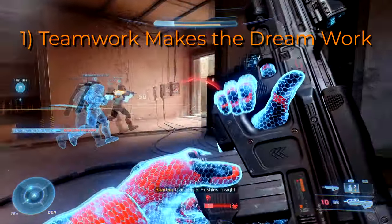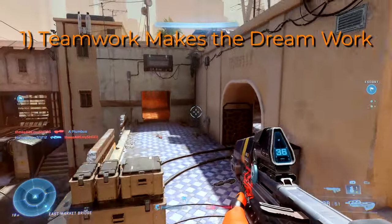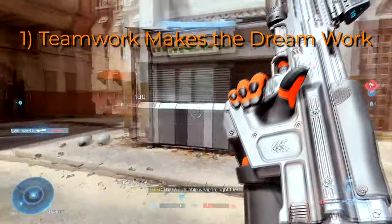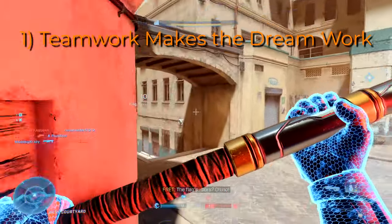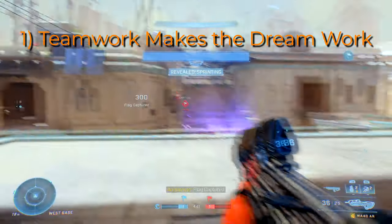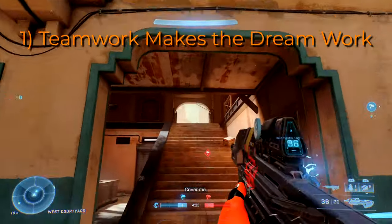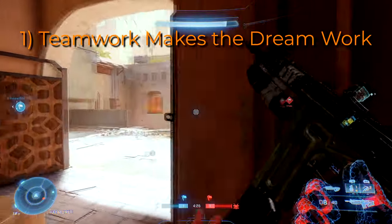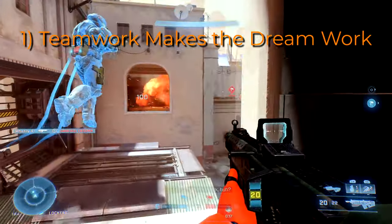Whether you're actually verbally communicating with your team or you're playing with randoms, pay attention to where your team is. If they're moving together, move with them — not necessarily in a cluster so one grenade will take you all out, but if they're pushing the flag, push with them. If they're not pushing the flag, don't push by yourself. Pay attention to your team spawns and when they die. If your four man team is pushing up on the flag and the other three die, wait. Don't push the objective by yourself, because even if you get to the flag, by the time your teammates respawn the enemy will mob you. Stick with your team — teamwork makes the dream work.